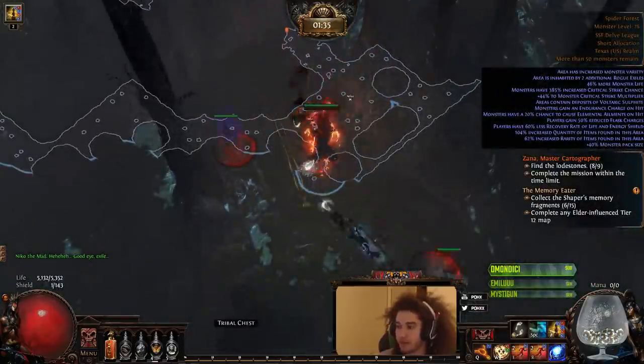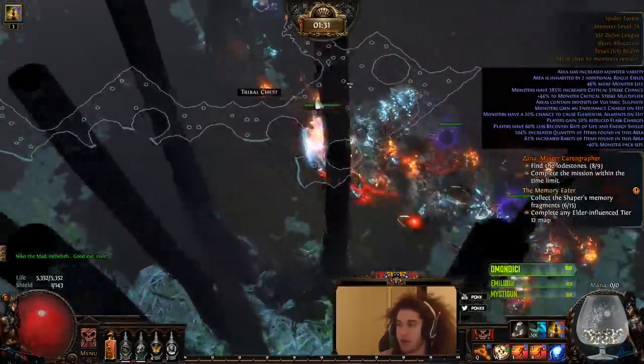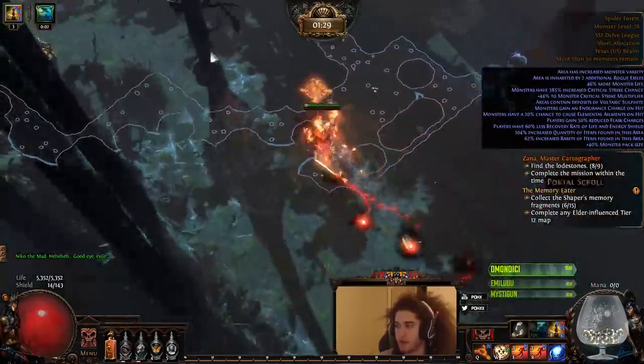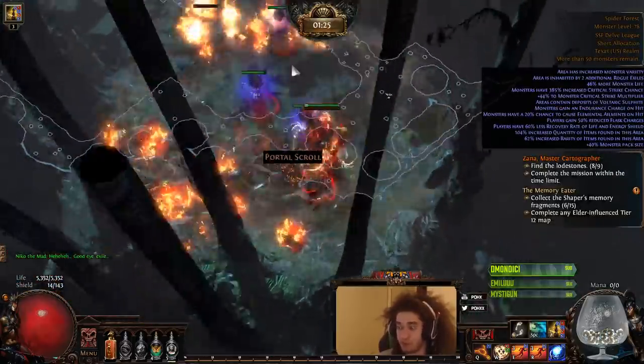I think another cool thing about builds like this is I feel like they're pretty solid on most layouts. Like, you don't have to worry if you're running a shitty layout map or something. Because with Shockwave Totem, you're pretty much set — you just literally place the totems and they go pulse, pulse, pulse.